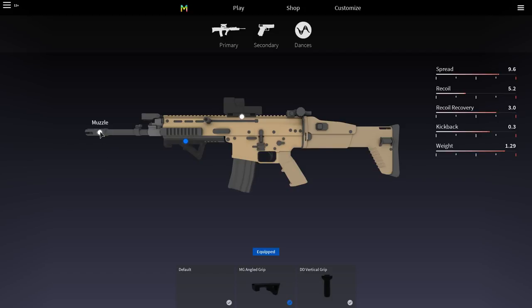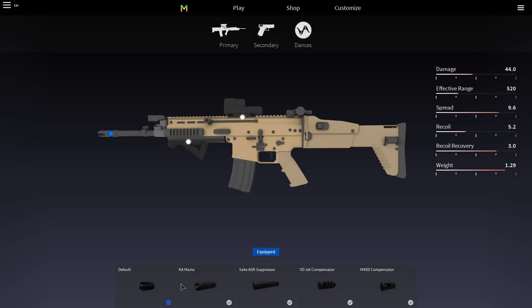For the muzzle, the barrel that we're going to be using is actually a suppressor. The suppressor increases its damage by quite a bit — it goes from 44 all the way up to 47. So that's a pretty good damage increase. Not only does it increase the damage, it also decreases the recoil and it increases the recoil recovery. This is getting your gun up to 3.5 recoil recovery, which is almost the highest you can get in this game. Just keep in mind that your damage does drop off by a good 110, so keep that in mind.